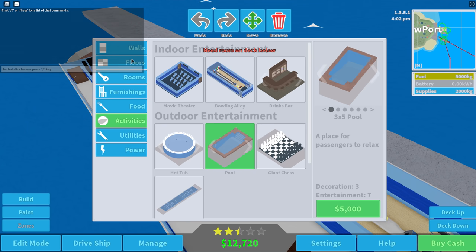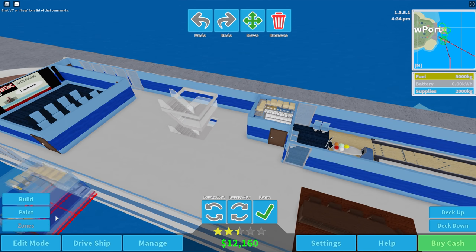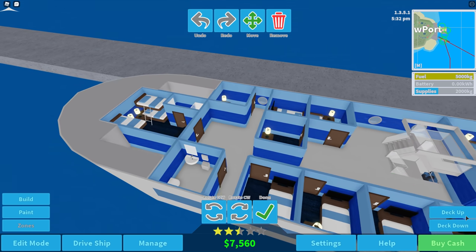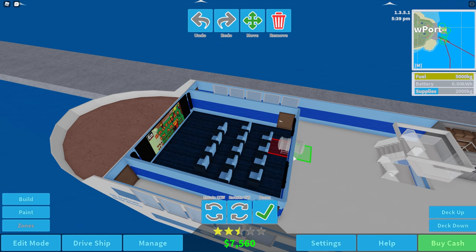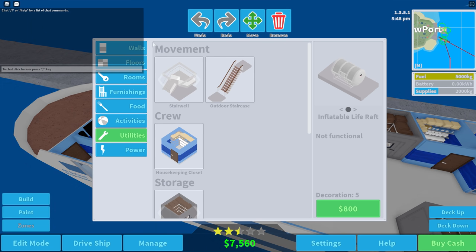We'll put some rooms up here as well so we're not wasting the space. They need cleaning staff — otherwise they won't be able to clean all the poo stains on the toilet. Inflatable raft — we have to have them just in case. We don't want the boat to go down and have passengers absolutely buggered because I haven't put any rafts on. The Titanic sank, so we could sink too. I don't want to sink, but it happens, doesn't it?